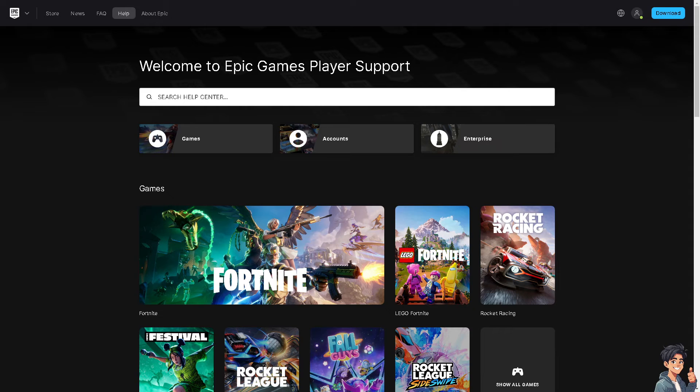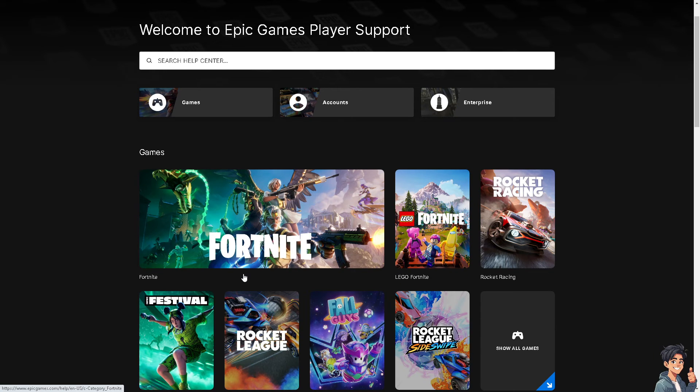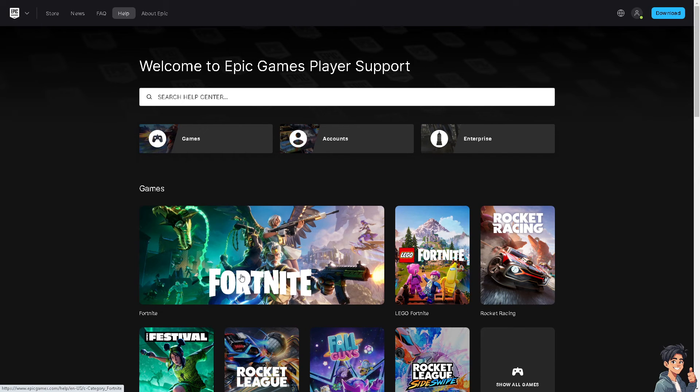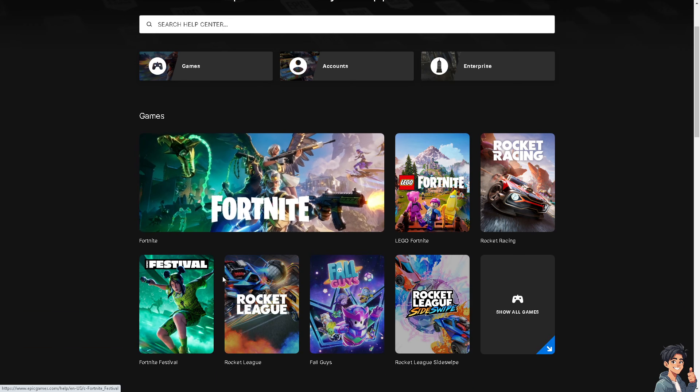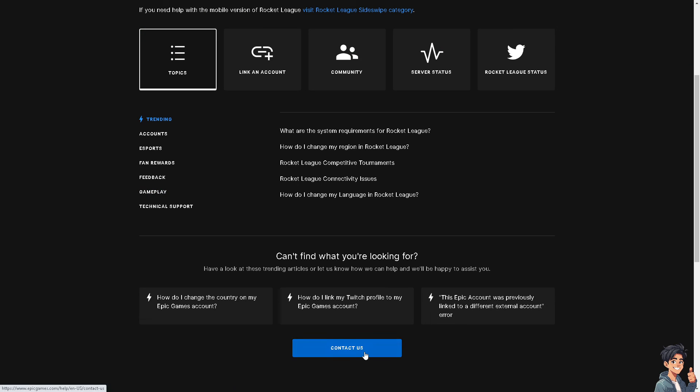By following all these steps, you should be able to resolve the 64-Bit DX11 Cooked Error in Rocket League and enjoy a smoother gaming experience. If the problem persists, you might want to consider reaching out to Rocket League support, available through Epic Games. Just click on the game, choose the topic, or click on the 'Contact Us' option and tell them you're having problems with your Rocket League game.